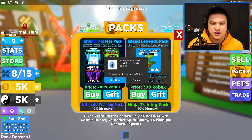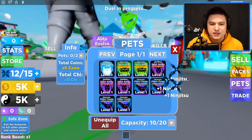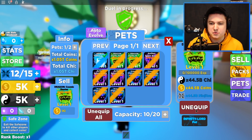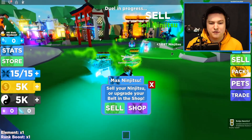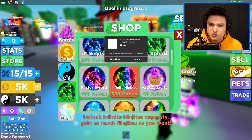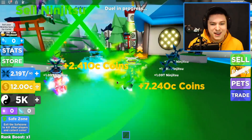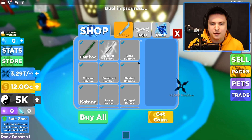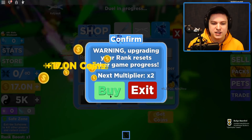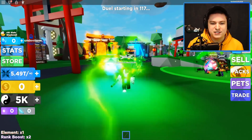We're gonna grab ourselves one of the infinity master packs, otherwise I'd have to really grind to get to that stage. So we got that going — we have the super op pets, the infinity sensei, and the cosmic hunter dragon, so we get so much money. I'm also gonna buy the infinite ninja pack because otherwise it will literally take hours to get everything. Now we can just press buy and upgrade, going up to the top — it's times 1000 weekend so every swipe I can just buy the next rank.